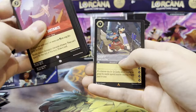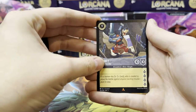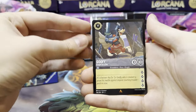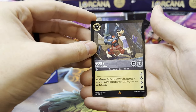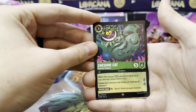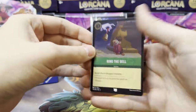Goofy Night for a Day — I've been looking for this card, that's awesome. I love it. 9 cost, Quest for 4, super strong. I don't know if it's playable, but the art's good and all the numbers are high. Next rare is a Cheshire Cat from the Shadows, super rare. And a Ring the Bell foil.